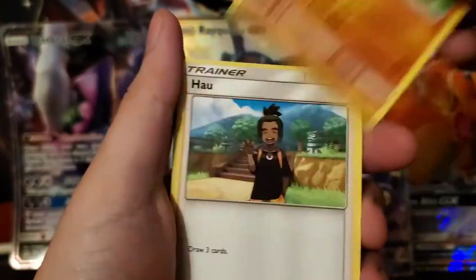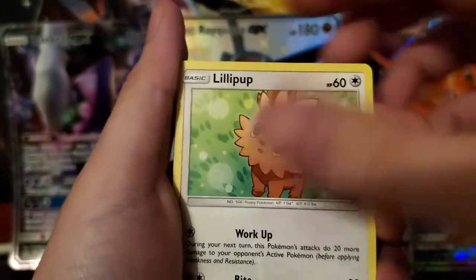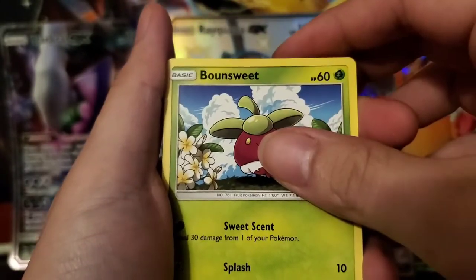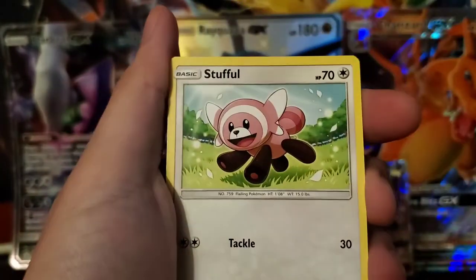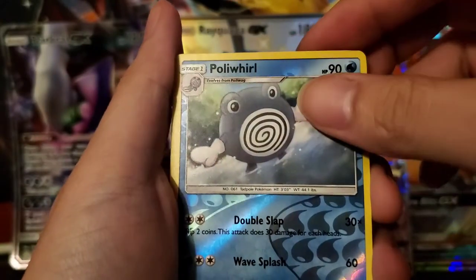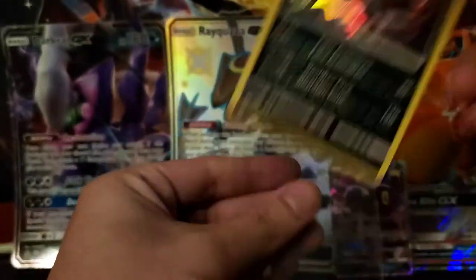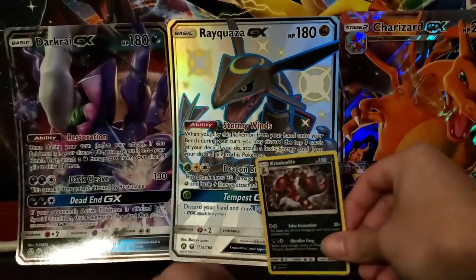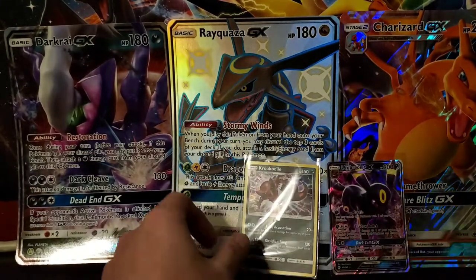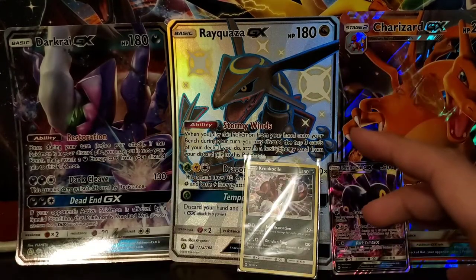We've got a Water Energy, Passimian, Bewear, Pinsir. We've got a Lillipup, Bonsly, Dewpider, Oranguru, Stufful, Poliwhirl. And we've got a Feraligatr. This was actually one of my favorites in the game. There's a shiny version of him too, if I'm not mistaken — I think it's the same set that comes with Dusknoir.